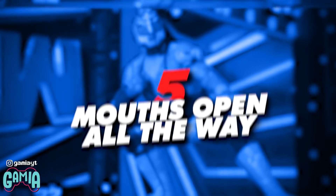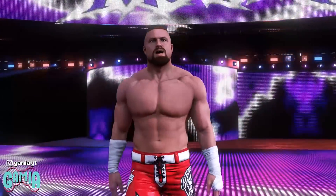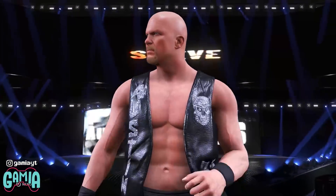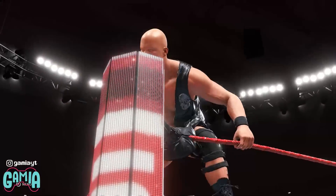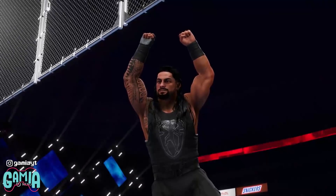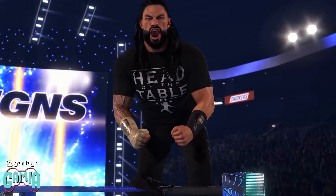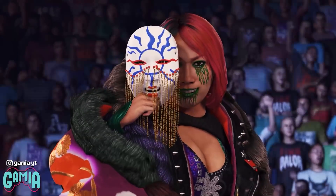Number 5: Mouths Open All The Way. One of the many criticisms of WWE 2K20 was that the animations of WWE superstars were very lazily put together, including comments about how 2K animated mouths in the game. For whatever reason, 2K rendered mouth animations without allowing the mouth to open all the way — this was seen during Roman Reigns' entrance as he performed a signature taunt, but his mouth barely moved. Thankfully this has been fixed in 2K22. Superstars such as Reigns now have a realistic mouth that actually opens all the way, meaning superstars can finally perfect their signature taunts.